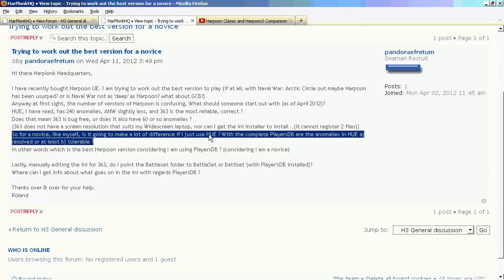Now, the anomalies with the player's database: when using the player's database in HUE, you'll get the best result because we've actually tried to work around some of those anomalies. The ones we can get around, we work around. If the AI is unable to use a certain weapon in a certain way, we would have tried to fix it by making a workaround if it was available. That's why our weapons actually fire, whereas with some other databases you go to a game, try to fire them, and they never fire under any circumstance.